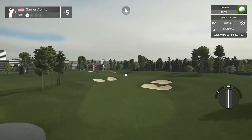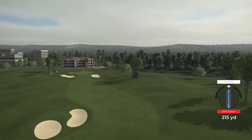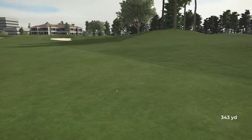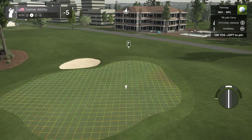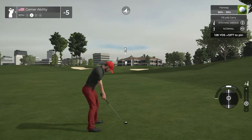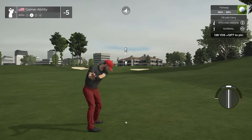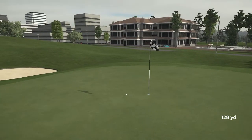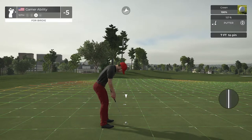Here we go, we make the turn here on a 464-yard par four. When I did my flyover of this course I took so many screenshots because it's just awesome — so many great views. Now, this course has everything, right? I bet Victor put a squirrel in there somewhere — I just don't know where the squirrel is. When you all find the squirrel, let me know. Maybe Scoot found it. I know somebody found the squirrel — I don't think Victor would forget the Gamer Ability squirrel Easter egg. It's out there somewhere.